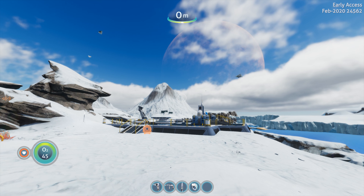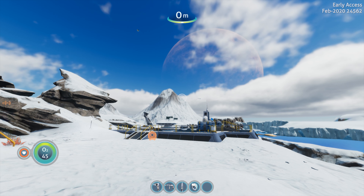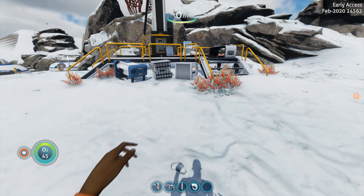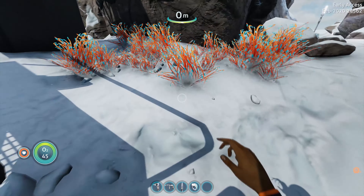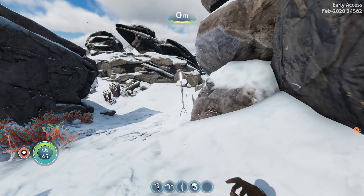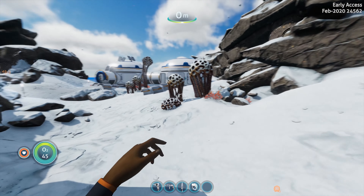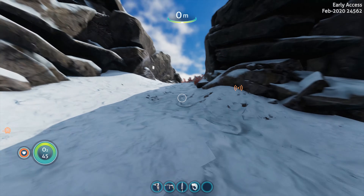You grab this thing right here and the interesting thing is — it's like a meteor, it explodes. I don't think you can actually spawn them hitting each other — yeah, that didn't work. These are gonna hit the ground now, we'll just watch them explode.